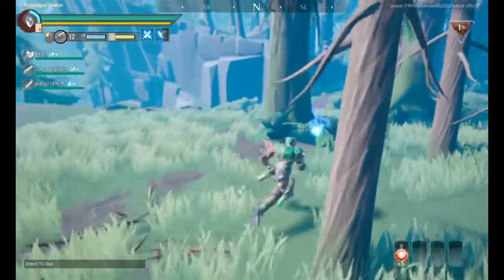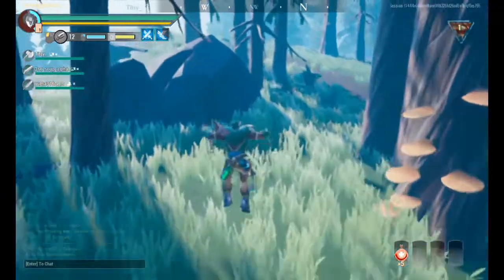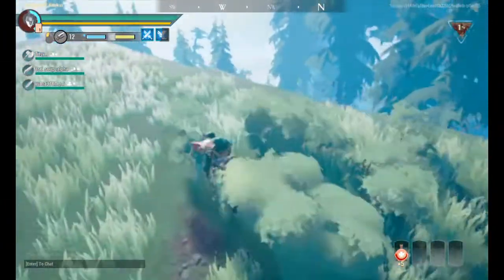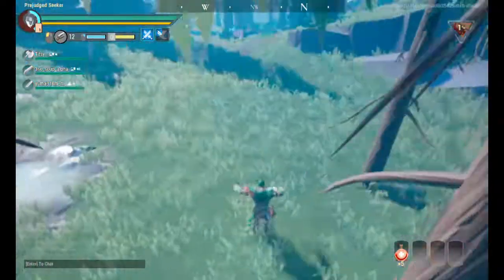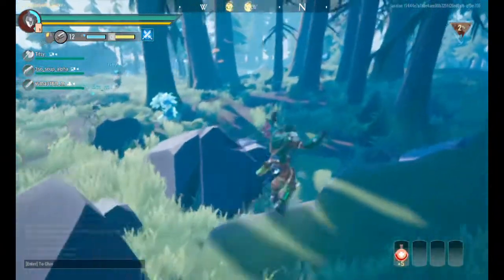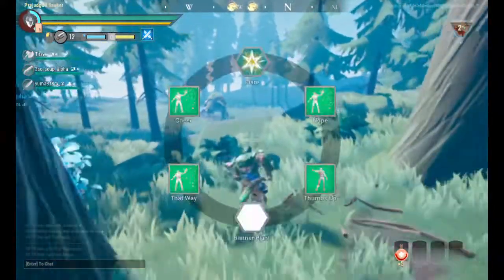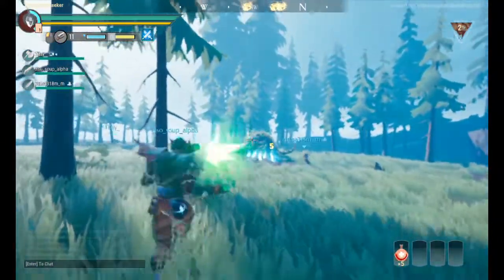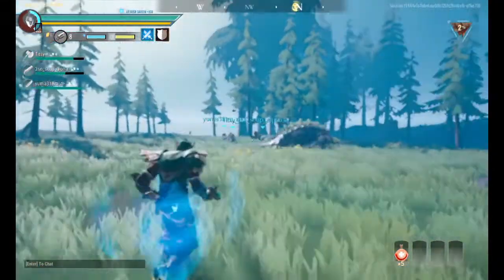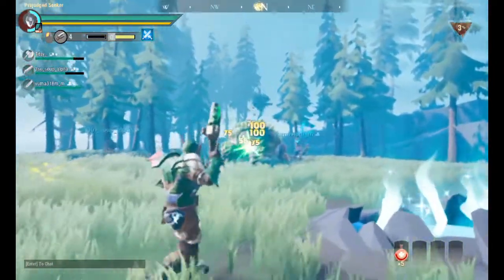I wouldn't say he's easy either, since he does have some pretty useful abilities on his side which could really annoy you. We're still searching for him but he's near — and there he is, just up ahead. This guy is basically just like a normal Naizaga; he has the same abilities and looks almost the same too.